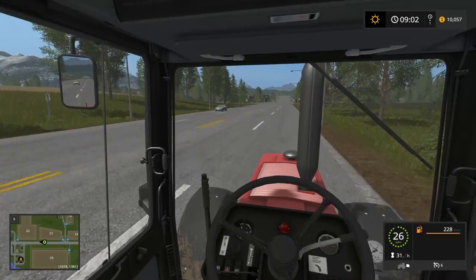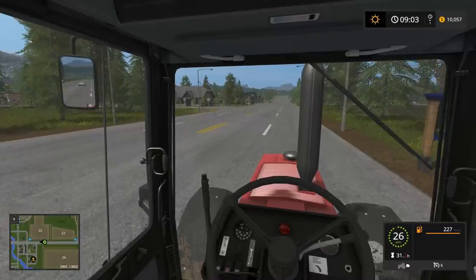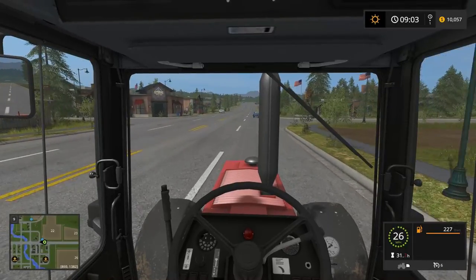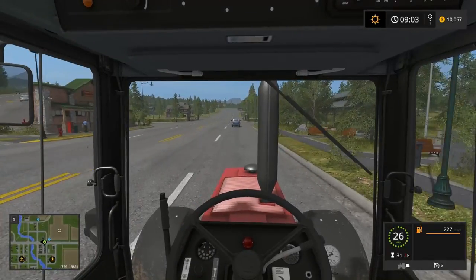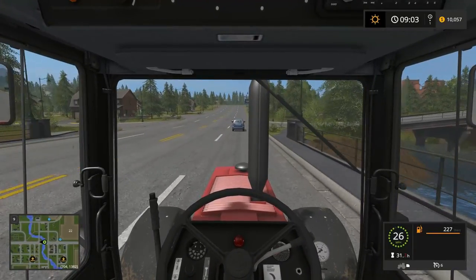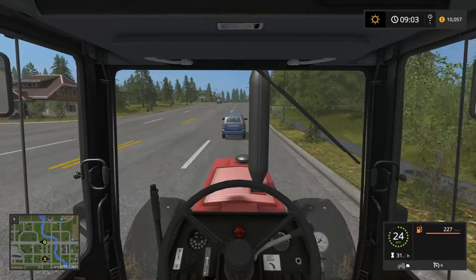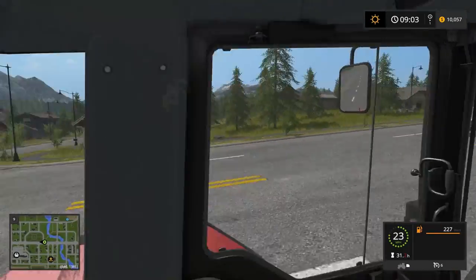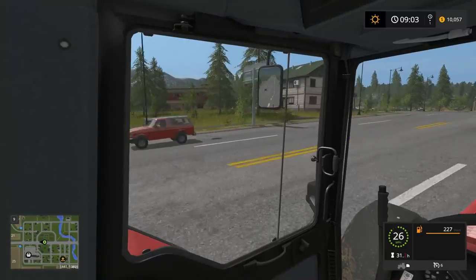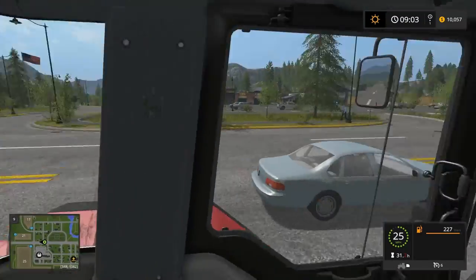I saw that truck going across — they will pull out right in front of you and don't stop for stop signs. Unfortunately that part of realism hasn't been added to the game yet. The white car is catching up. I can hear somebody on my left side — neat. I won't be able to use the blinkers until I get the steering wheel going because I can't reach the number pad.